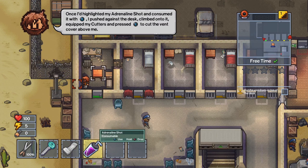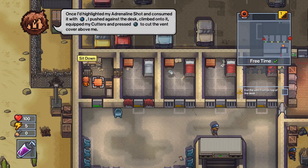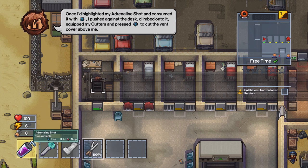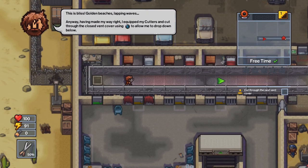The next thing we need to do is get this adrenaline shot and press X to consume it. You also need to climb on top of the desk that you moved. Now select the cutters and press X to start cutting the vent. You'll have to do this twice — it's very similar to breaking through the wall we did just a minute ago. Then press A to go up through the vent.